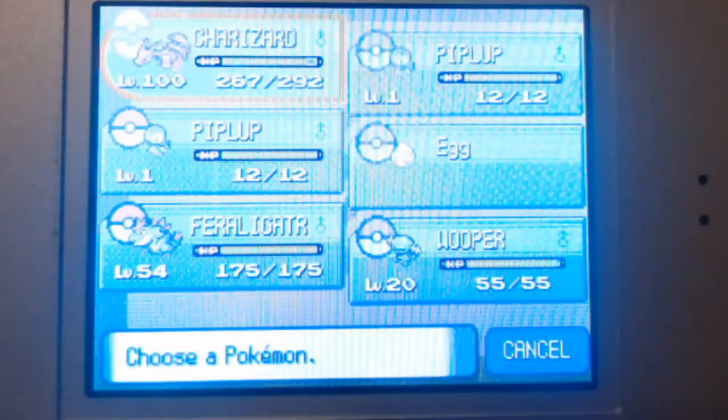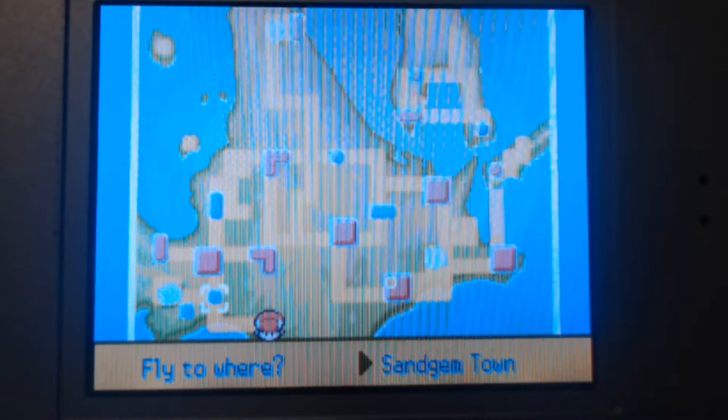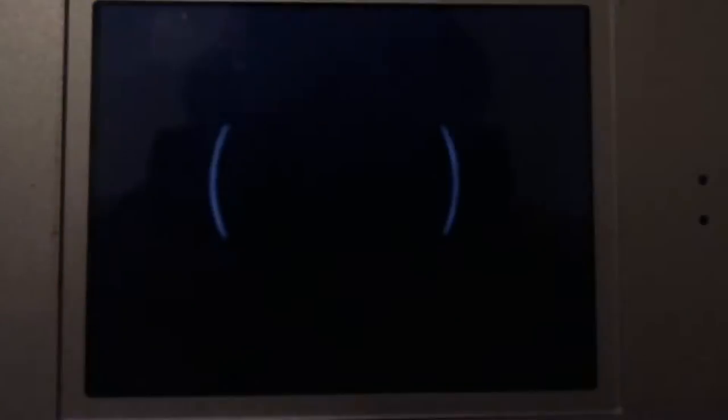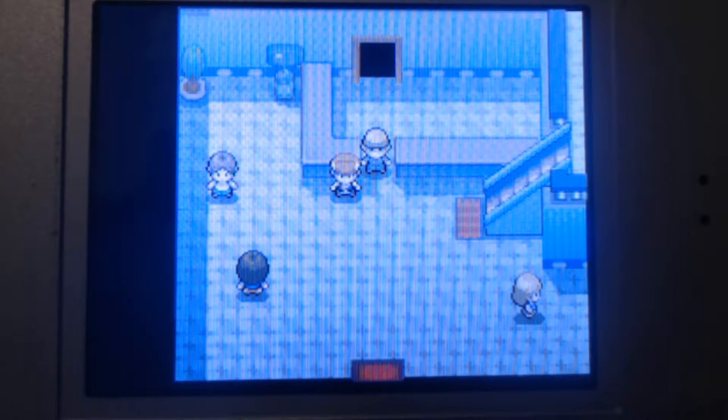I'm going to quickly show you the location at which you can find it. You're looking right here — you're going to go to Sandgem Town, go south, and then all the way east until you hit this location. You'll then be able to access the Pal Park, which is here. You'll get to the counter and talk to this gentleman here to access the park.